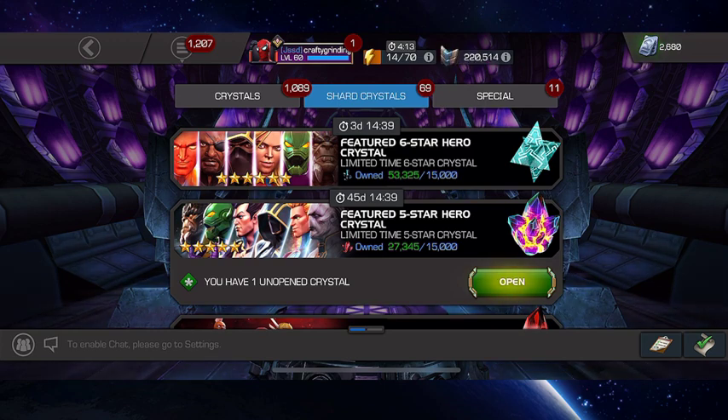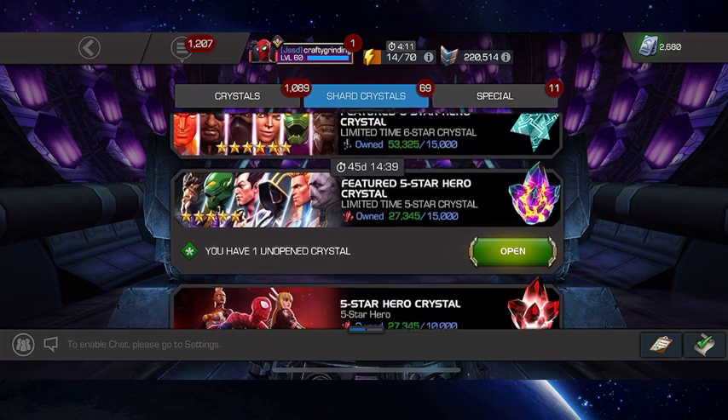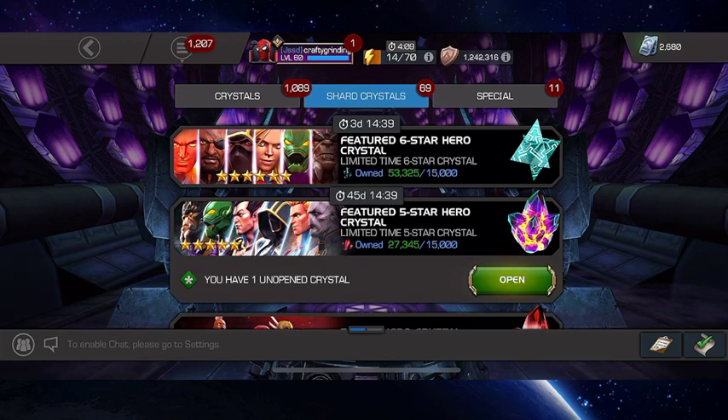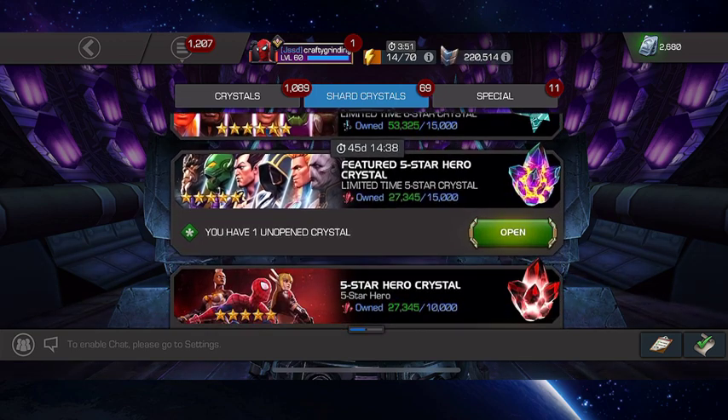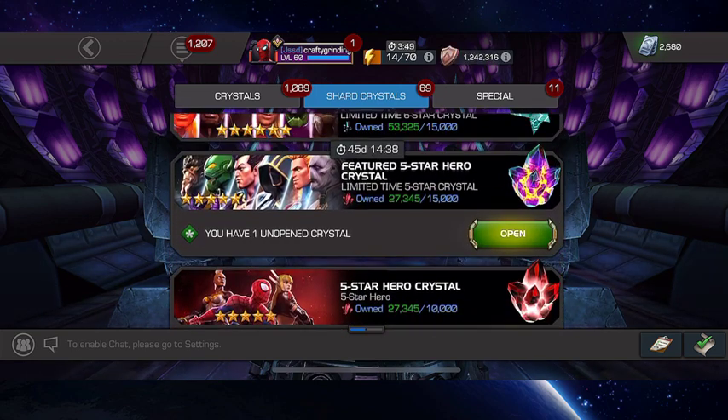At this point, especially with the nice little deal we got from the ISO Black Market, thanks to the Summoner Sigil program free trial, I won't be buying the $9.99 version of that. But because of that I was able to convert 11,000 5-star shards to a featured, so that's why I've got that there. Otherwise I probably wouldn't have gotten any of these.